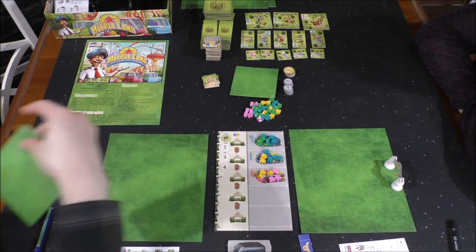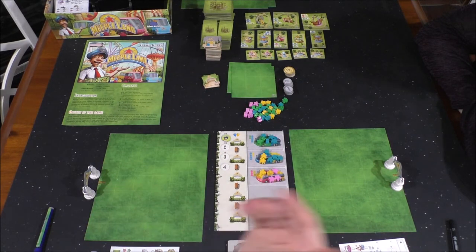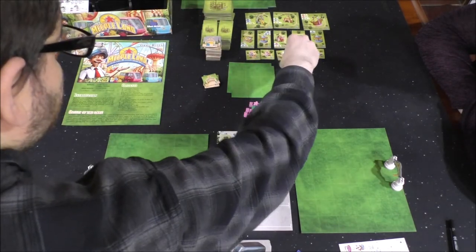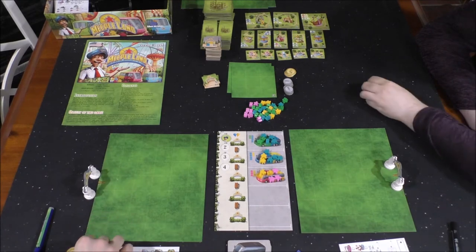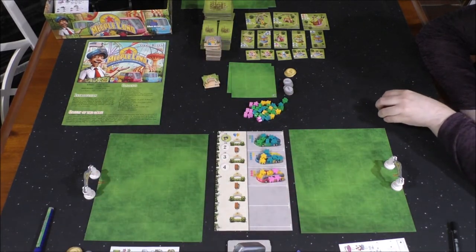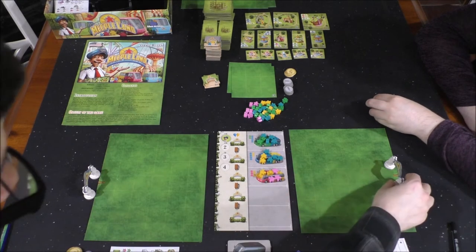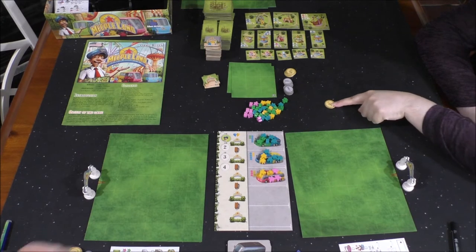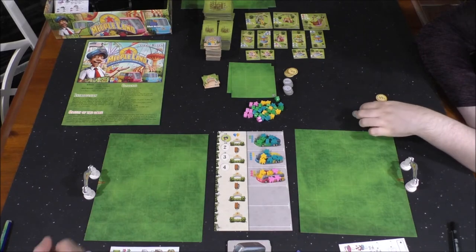So we're treating these as $9 and $3 — the dollar sign should be before the value, not after. This is our first time playing, so we may get a rule wrong. It is your turn; you've got the first player marker. You get $15 as starting grant money, as do I. I start with an extra buck because I'm second player. On your turn, you can buy one of those tiles or advertise — bring meeples into your park without the bus.